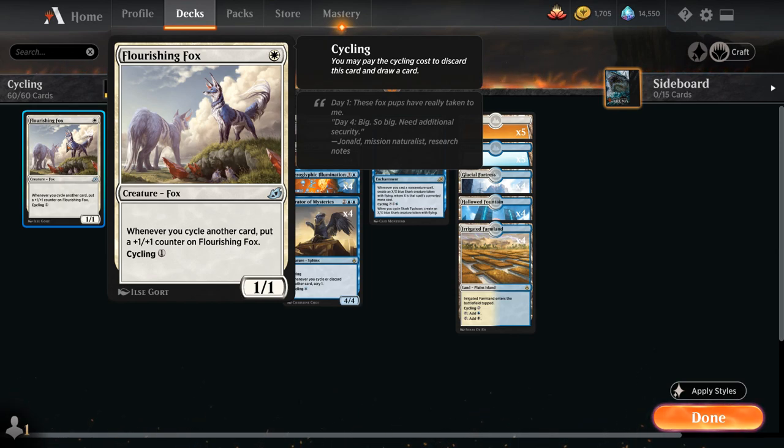Flourishing Fox is a one-mana 1/1 that says whenever you cycle another card, put a +1/+1 counter on Flourishing Fox. If we draw it later in the game, we can always cycle it away for just one generic mana — no color requirement — making it a great play on turn one, and later we can just cycle it away.